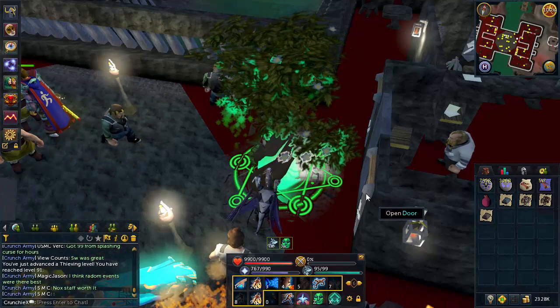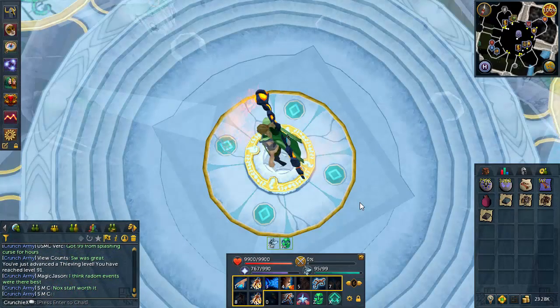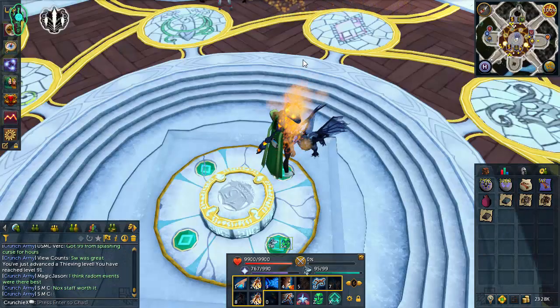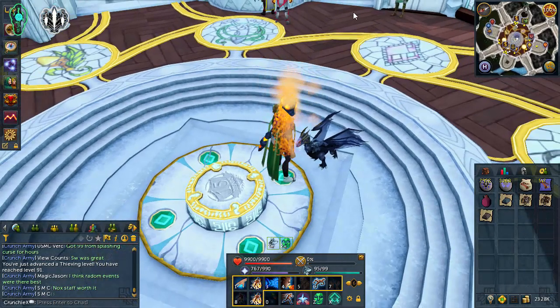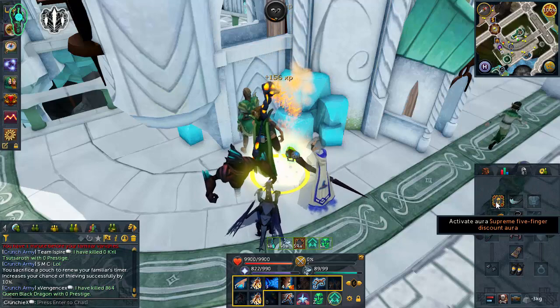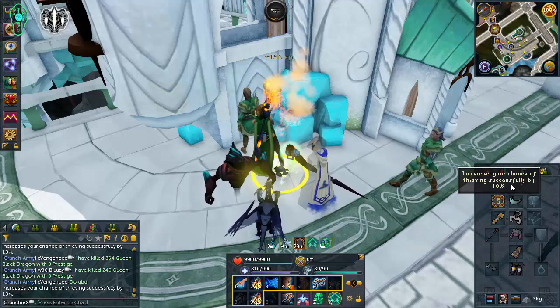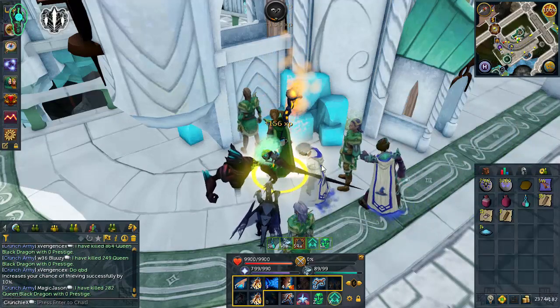One thing I've considered is getting the Five Finger Discount aura - I think I have enough loyalty points. The legendary tier gives like 15% extra chance of being successful. The highest I can get right now with my points is the Supreme, which is tier 4 and still decent. Looking at the examine settings it gives me 10% extra success chance, which isn't too bad.